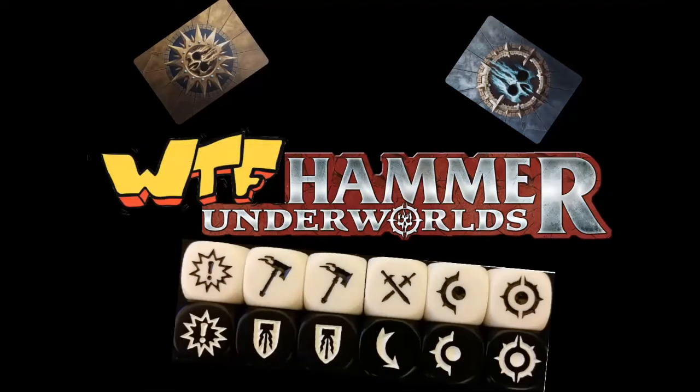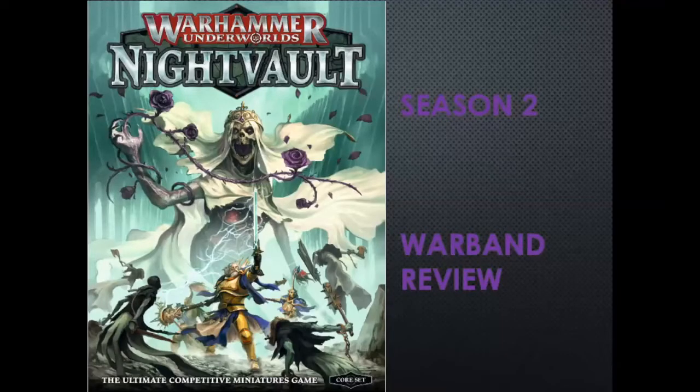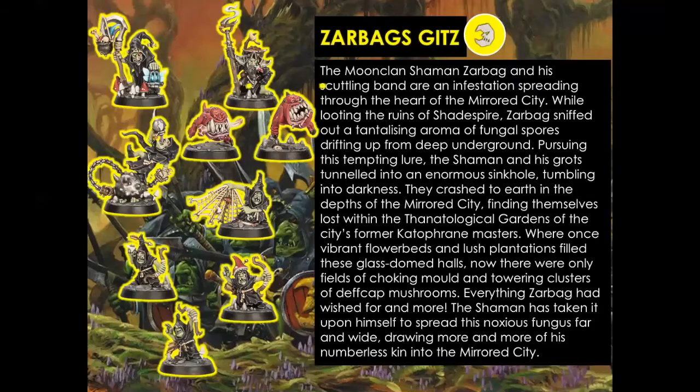Hi everybody and welcome to WTF Hammer Underworlds. We're moving on to our third Season 2 Warband review video, and as promised we're going to be looking at Zarbag's Gits. These guys basically entered Shadespire while looking for some kind of fungal spores, then got trapped in the mirrored city during the necroquake — which basically screwed everything over and turned this into a prison of never-ending death and rebirth in battle.